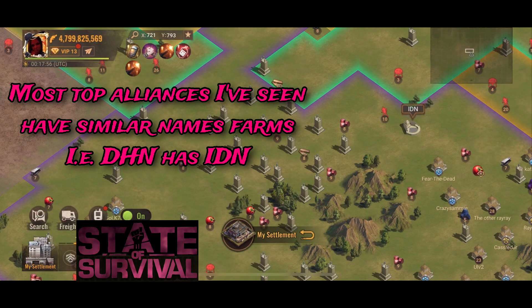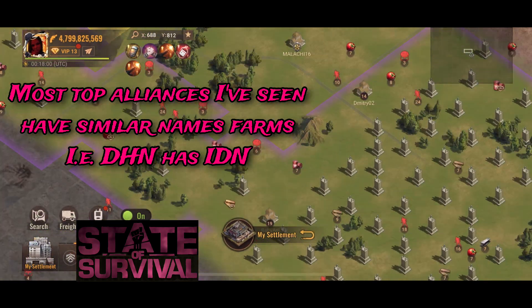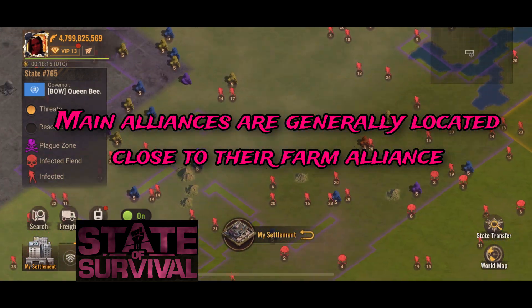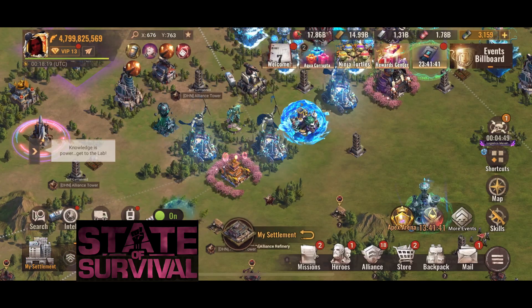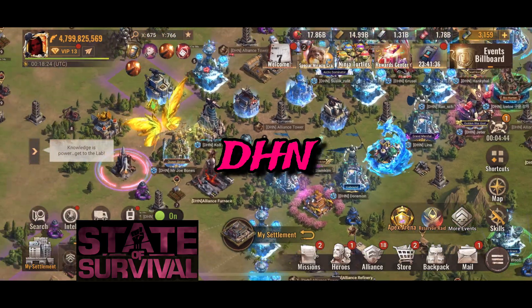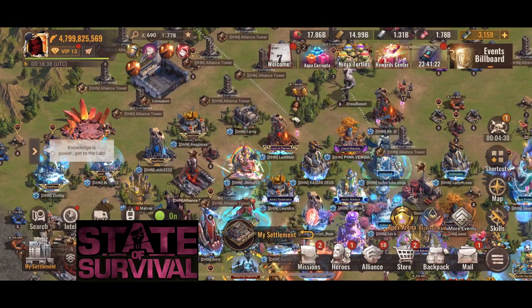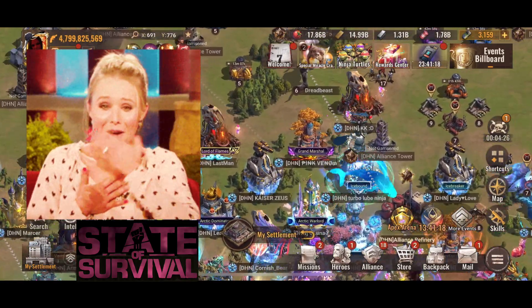Because I'm in the state, I know IDN is DHN's farm, so it's the easier way to find the top alliance if you're looking for it — if you see the little farm. And here we go, here's DHN. It's taking me a little bit — I forgot where my account was. There it is, my little baby account.